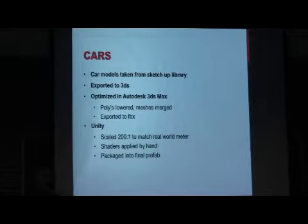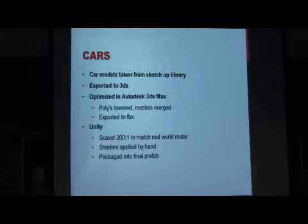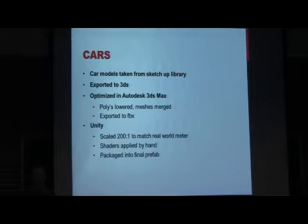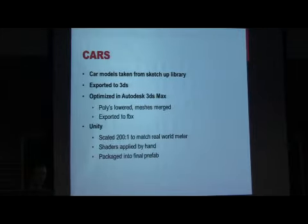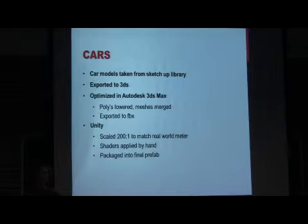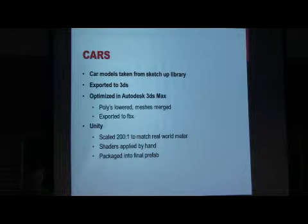How we did the cars actually took a while. We took models from the SketchUp asset library that Google provides — openly contributed models. We used SketchUp to export them to a 3DS format, then in Autodesk 3DS Max we ran the Pro Optimize tool to lower the poly count and merged all the meshes together. This was necessary because at the original size you could draw one or two, but we needed to draw hundreds — and that many draw calls was entirely killing our frame rate. So we exported to FBX, which Unity has a great importer for.